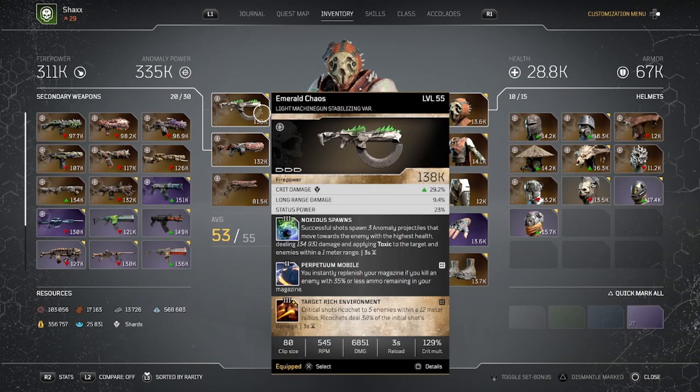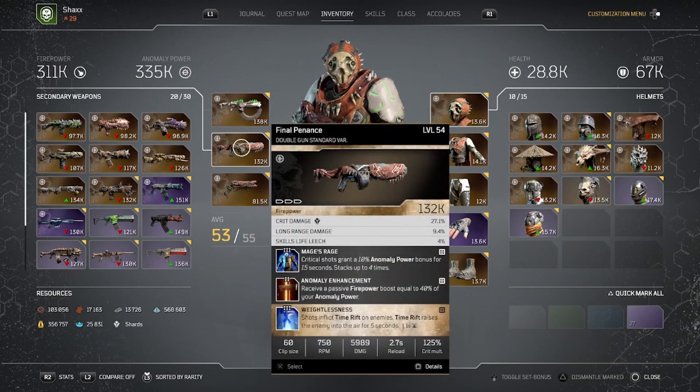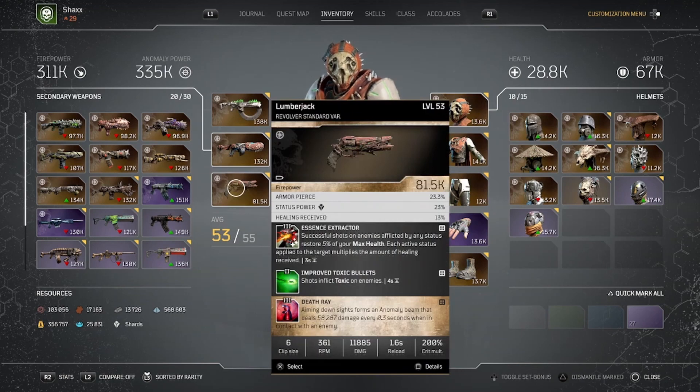As for weapons, I have Emerald Chaos — I like it, although I don't really use it a lot. It's not really necessary and I could swap it out for any weapon. The main weapon I'm using is Final Penance with Mage's Rage: critical shots grant 10 anomaly bonus for 15 seconds, stacking up to four times. That's really, really good — probably one of the best weapon mods in the game. So you're going to see me going for crits as much as possible to stack anomaly power. I also have Anomaly Enhancement: receive a passive firepower boost equal to 40% of your anomaly damage, so my firepower is a little bit better. The Time Rift mod helps stun-lock enemies and get them floating in the air — it's a pretty good perk, but not essential. The main takeaway is Mage's Rage — it's the number one perk you want for this build on your weapons.